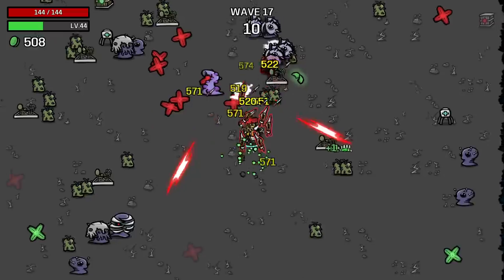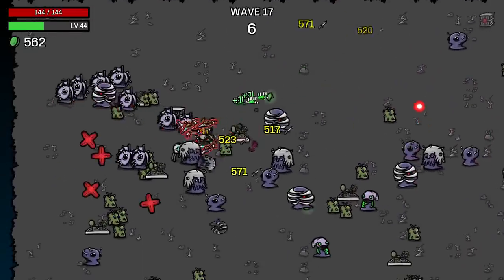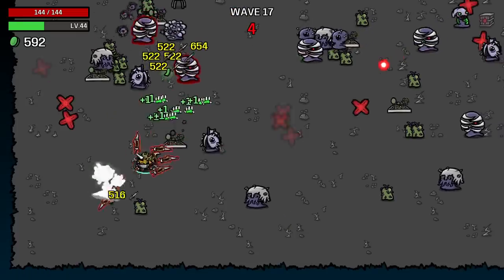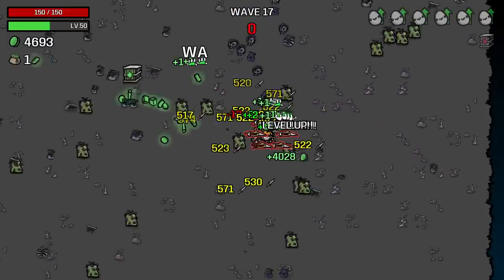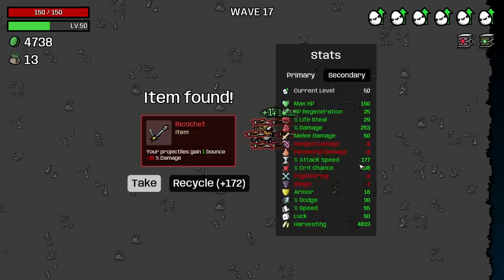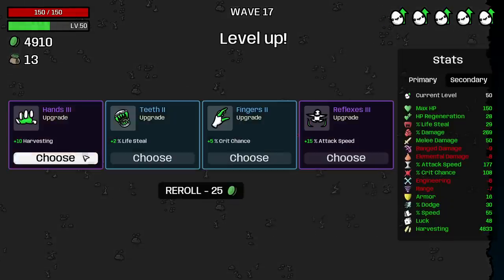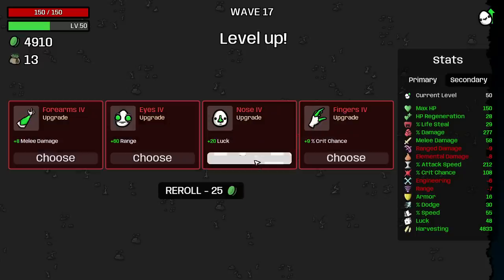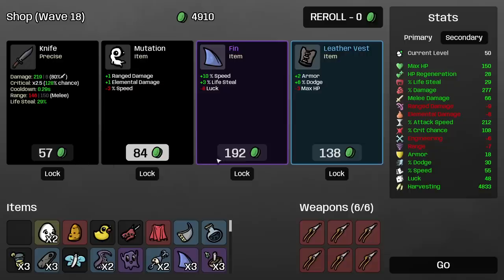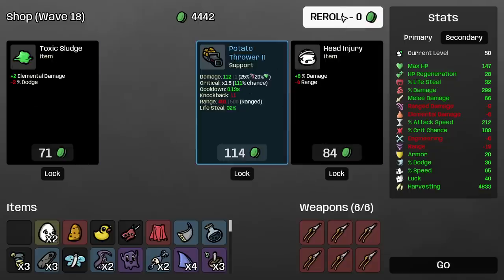Does it just not work that way now? Like during that Baby Elephant and Cyber Ball change — did it get changed? I don't have projectiles. Damage, attack speed, damage, melee damage, attack speed, damage — more, more. Spend, spend, spend.